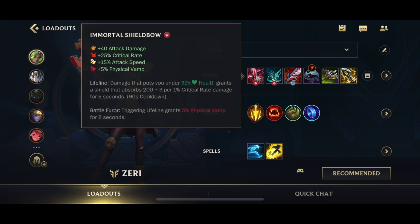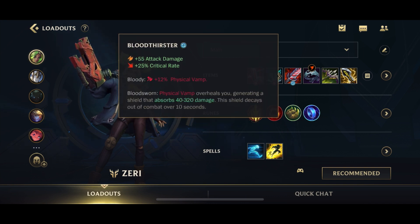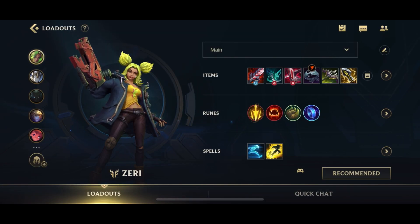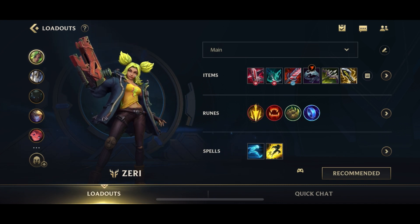First up, we go for Shieldbow. Shieldbow is no longer a very good first item anymore. However, Zeri kind of sucks with any other first item because you don't want to go Phantom Dancer first — Zeri doesn't really care too much about attack speed unlike Jinx or Tristana. You can go Bloodthirster first, but then you'd have to go Phantom Dancer second and Shieldbow third. Overall, I felt Shieldbow first item is still the best for Zeri, even though it doesn't give as big a shield anymore.